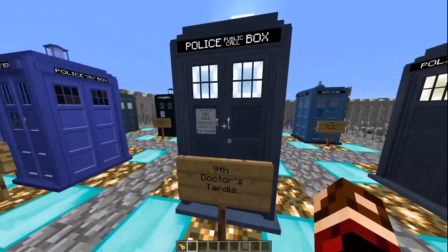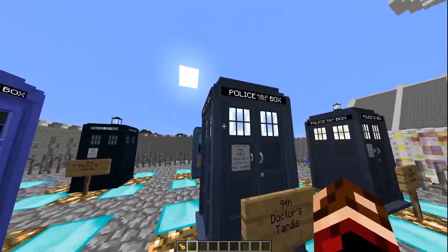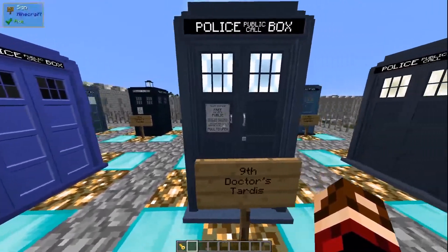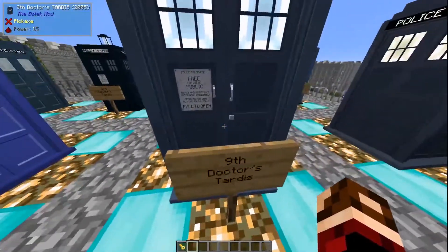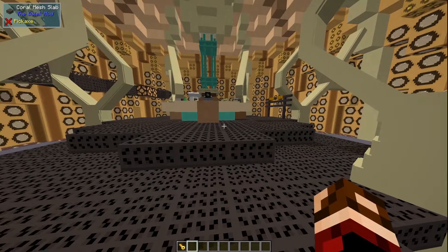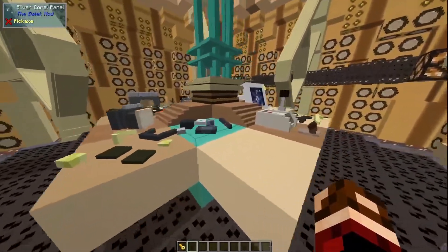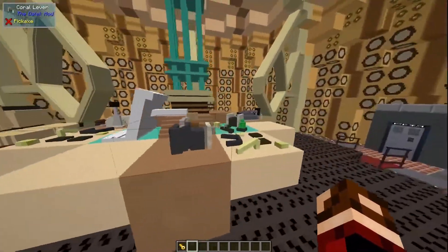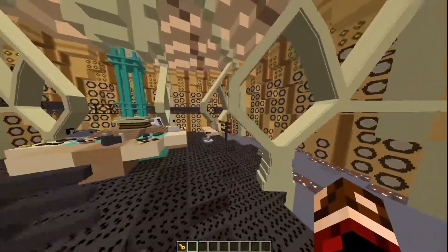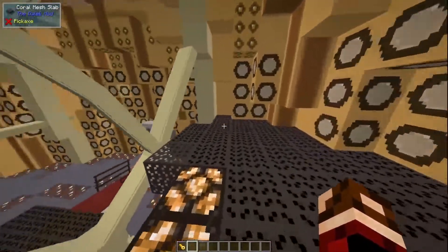Next we have the Ninth Doctor's TARDIS — this is personally when I started watching Doctor Who, with the revival of the series. You've got windows, a nice blue and white texture, and the box looks pretty nice — it's a bit bigger than the others, with your public call sign in white. Heading inside the Ninth Doctor's TARDIS we see the classic coral interior. This is the first TARDIS I saw; this was the one I had the playset of as a kid. You've got different panels, your flight lever, your monitor — it looks pretty nice. You've got the nice grates on the floor for the under area.